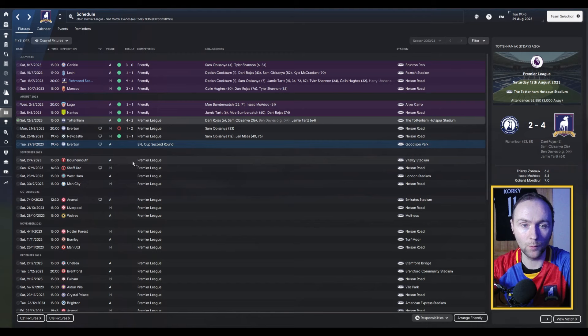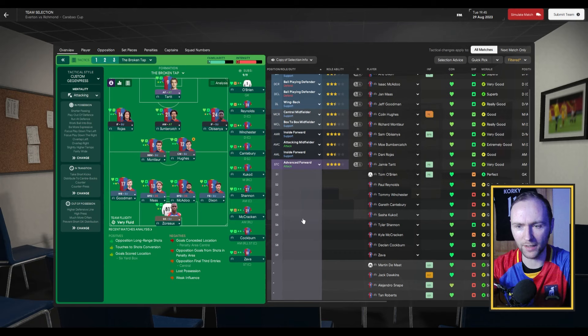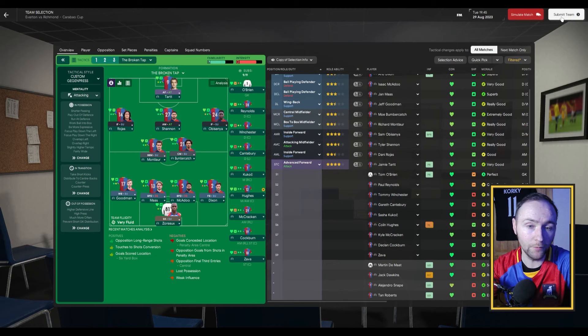So we're about to play our next game — it is against Everton in the Carabao Cup. As we've seen, they did beat us in the first game, so we're absolutely looking to change things around. We're playing with a formation we've created called the Broken Tap. We're going to make a little change here, bringing Shannon into the attacking spot and keeping Bumpercatch in central midfield. Our team: Zorro in goal, Arlo Dixon, Isaac McAdoo, Yan Ma and Jeff Goodman at left back. Bumpercatch and Montlore in central midfield with Tyler Shannon ahead of them in the number 10 role.